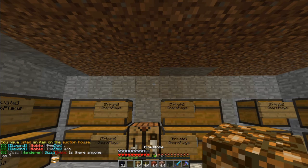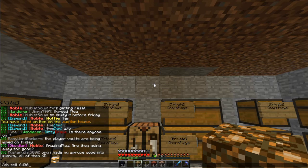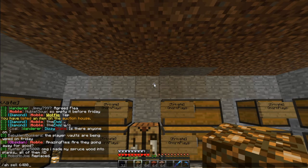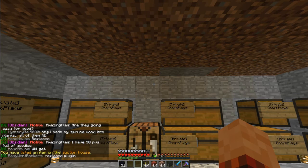Same thing with this here — glowstone. I'm going to do the same thing, except I'm going to sell that for $6,400. Why? Glowstone's $100 a piece — you've got to go to the Nether, you've got to mine it. I'm charging not only for the glowstone itself, but also for the labor that's involved. So there we go, I just listed the auction.